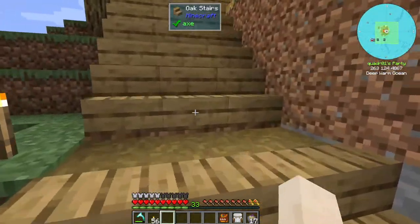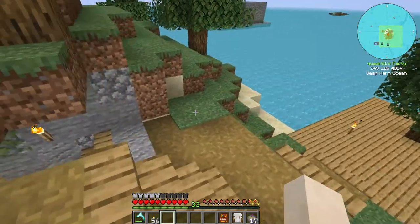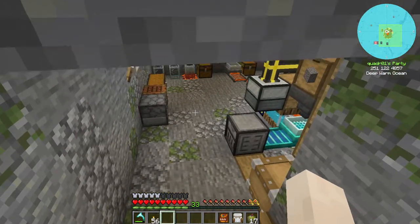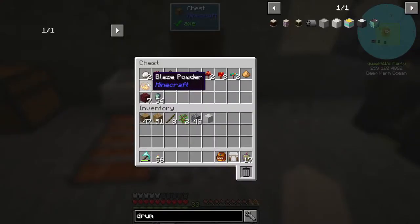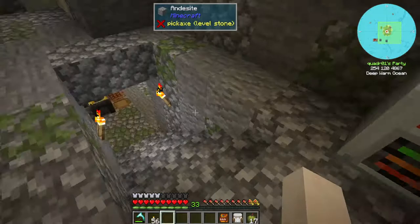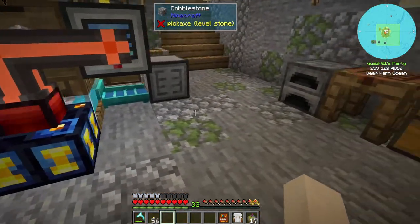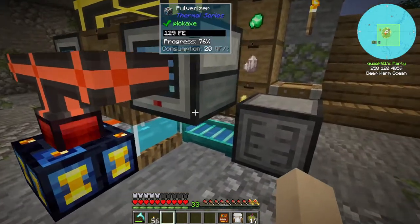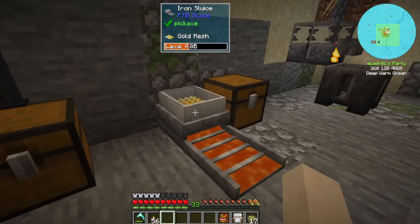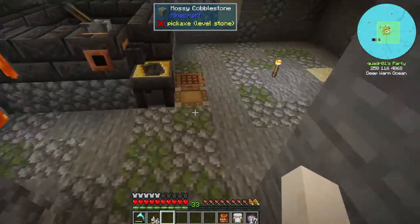I had to sluice crushed netherrack in lava — that's what this setup is for — to get blaze powder. I got two of them, but I need to make another diamond mesh for this because I was using the gold one and it wasn't working out very well. I had to swap out the diamond one in order to get those two blaze powders. So let's go do it.